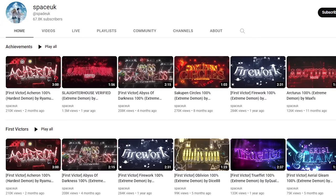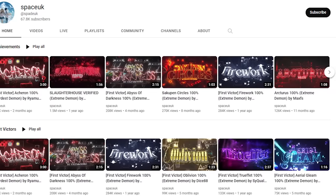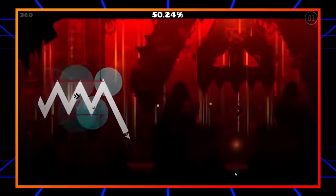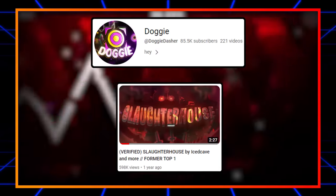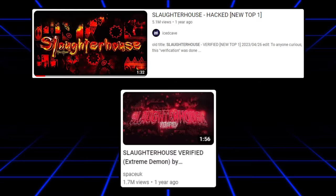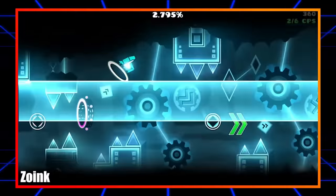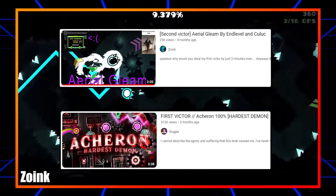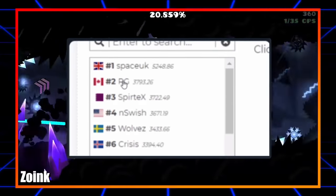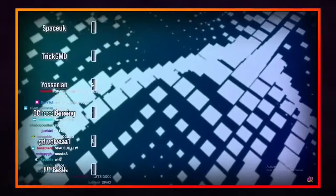Looking at his cheated runs, there were a lot he was first victor on — the first person to clear a level after it's verified. But no claimed achievement is more prominent than his verified Slaughterhouse run, meaning Space's run on October 24th, 2021 wasn't the actual verification. That distinction belongs to Doggy, who verified it on December 19th, two months later. Space's fake verification racked up almost 7 million views across two uploads when the recognition should have gone to Doggy. Of his many first victor claims, two I'll mention are Acheron and Unnerved Aerial Glean, which now belong to Doggy and Zoink respectively. Across his entire fake run spree, he attained the number one player ranking, which should have gone to Crysis. Space UK was also voted player of the year twice while knowingly cheating runs.